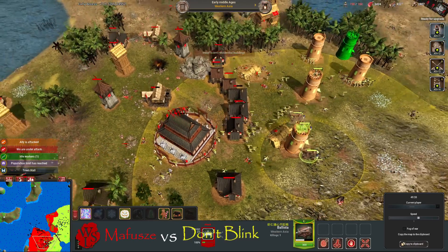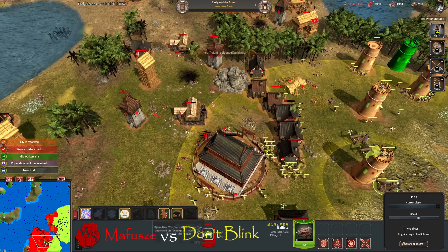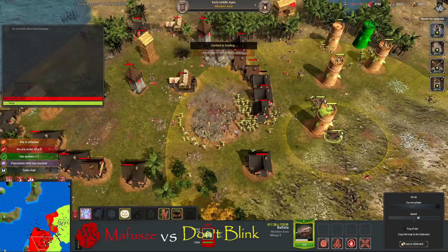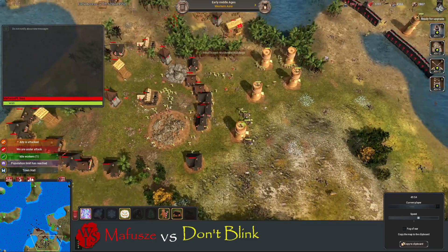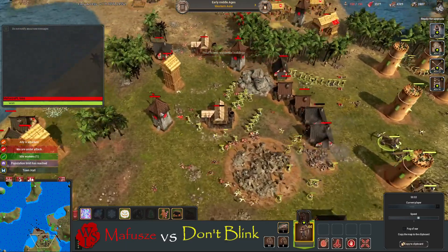Three ballistas now. Mafusha's going to try and repair but the archers are going to come in and deal with these workers. These pesky workers trying to repair — not going to happen. That's a GG, that is a GG. And that is game for Don't Blink.